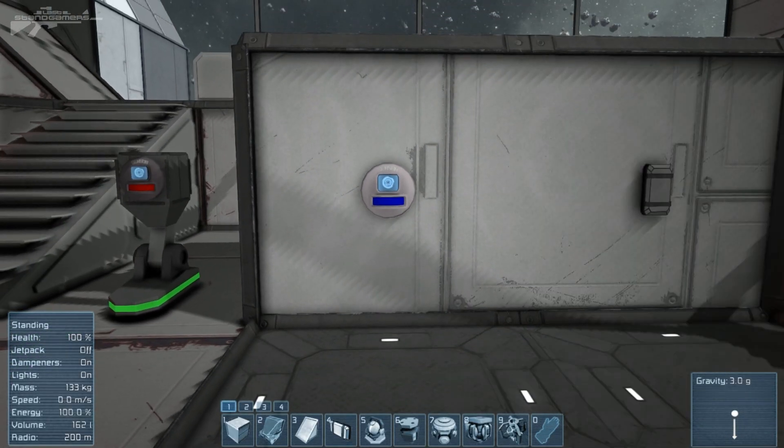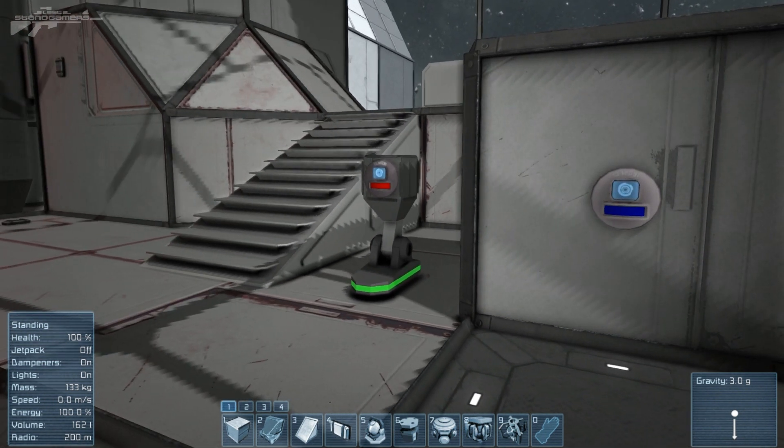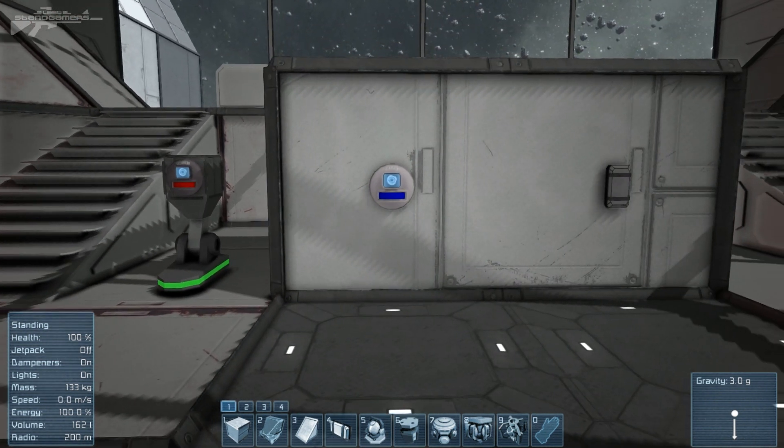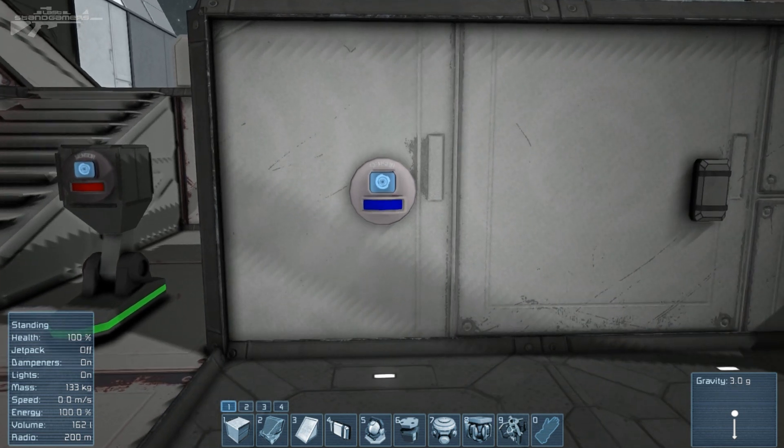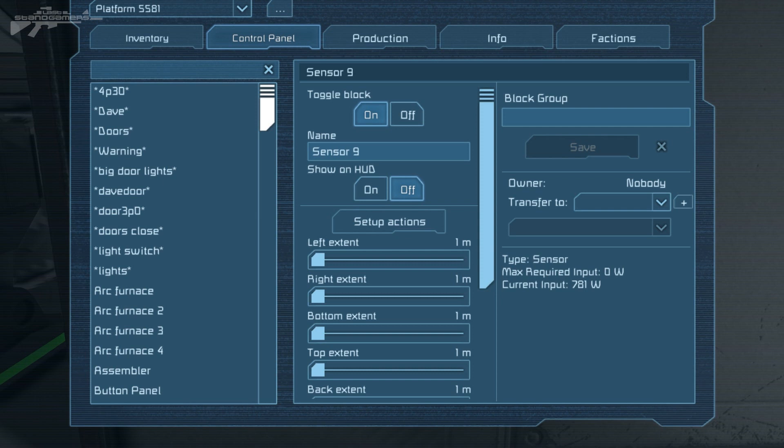If I step back, you'll see this sensor is controlling the light on the right, and they're exactly the same size on small ships as well. You can detect at pretty much any distance you'd like. They have a range of up to 50 meters — past that they don't detect anything at all, so you can't really use them to deploy weapons. The greater the detection distance, the more power usage will go up as well.